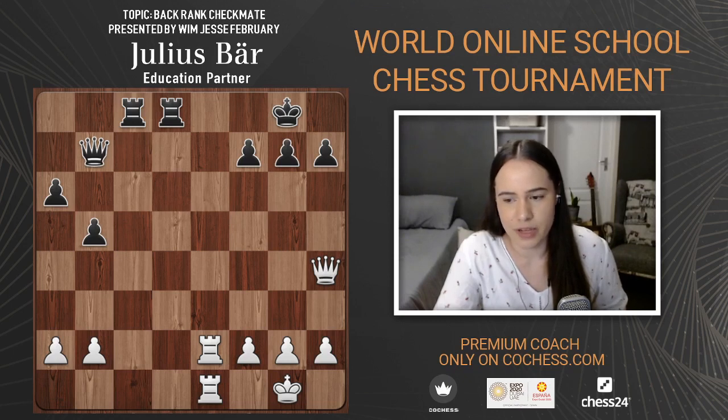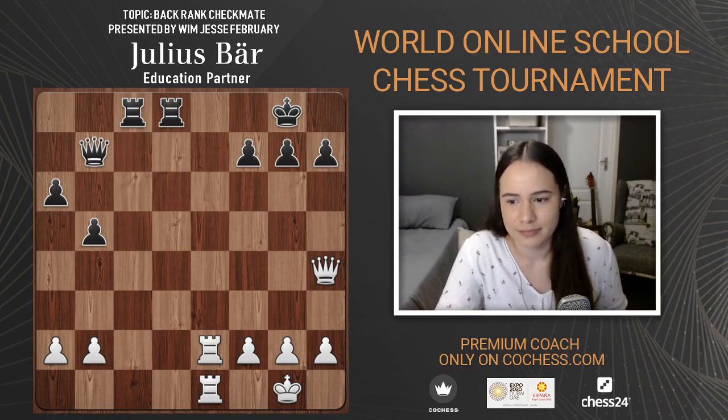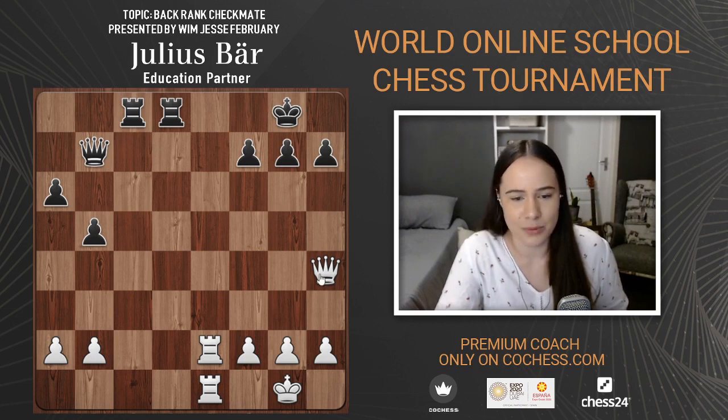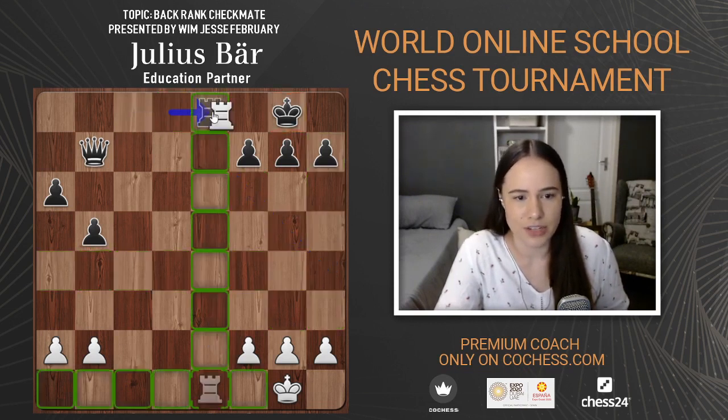Which opening do I prefer as white? I used to rarely play the Scotch Gambit as a secret weapon in blitz. I like the Italian; I've dabbled with the Ruy Lopez but don't play it often. The back-rank theme: queen takes d8, rook takes, and then you have checkmate. You give up the queen and get checkmate with the rook — that's the really cool thing about back-rank tactics.